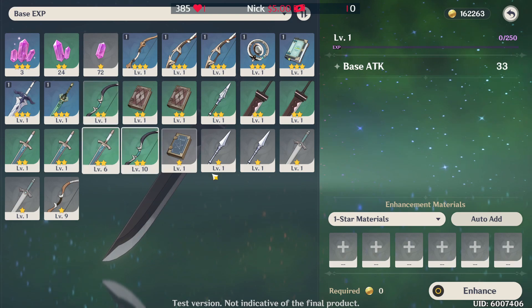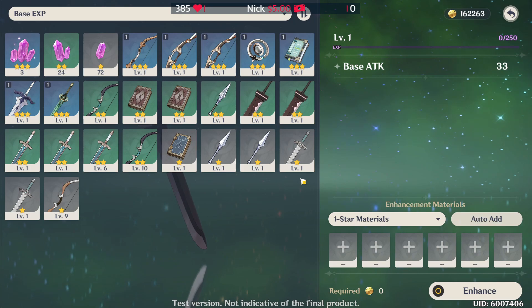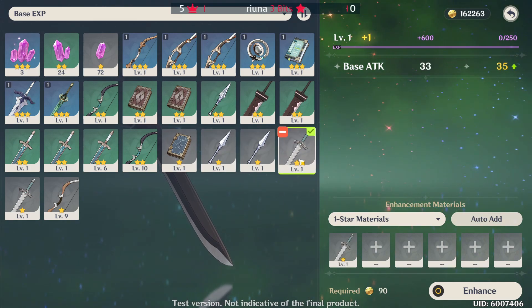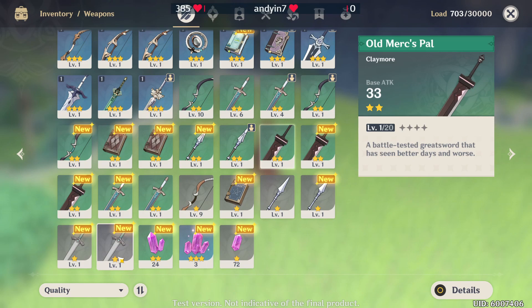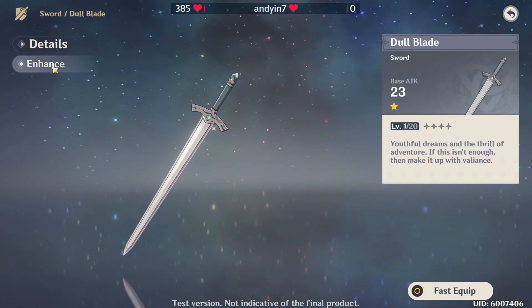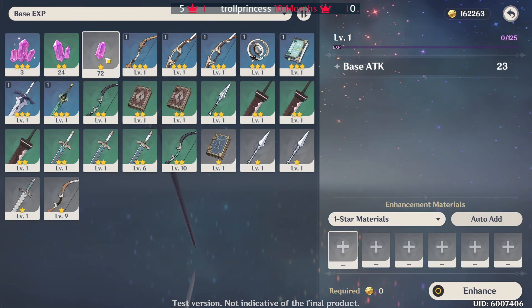We're trying to figure out the exact efficiency on this. How we're going to test this is by taking a 1 star weapon like this, just a 1 star sword right here, go to details, enhance, and then we're going to use these gems right here.